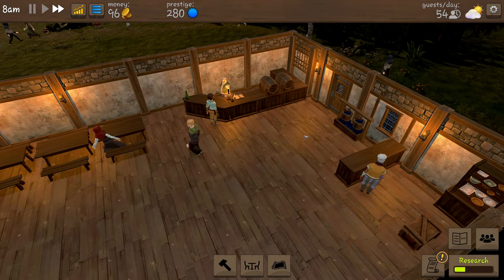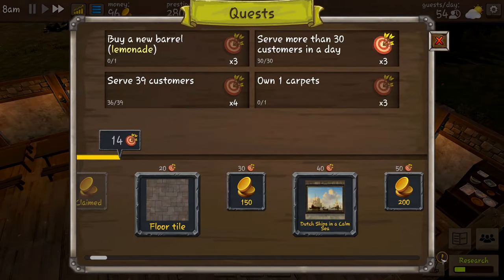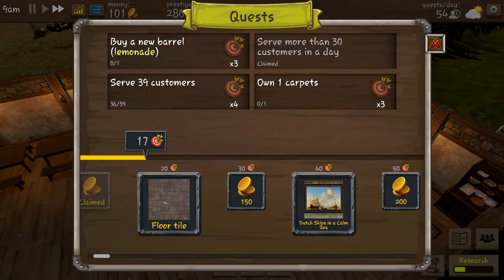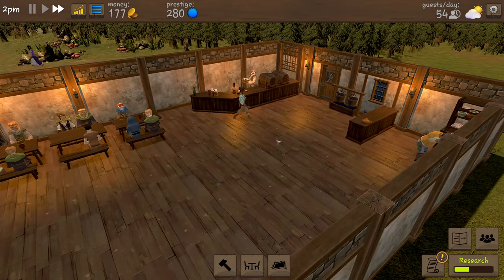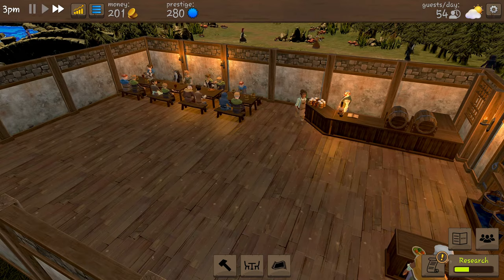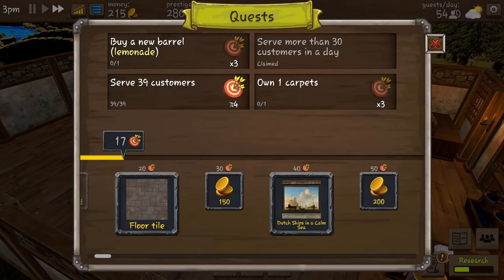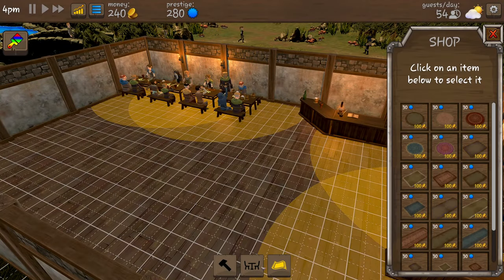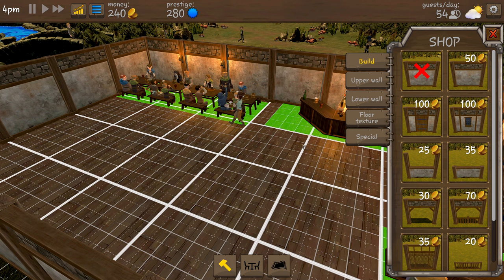We're at 96 coins and should make enough money just in this day. One more quest and we can change our floor into floor tiles instead of this wooden look - though I do kind of like this wood. We're nearly there and we've done loads today. We have unlocked the floor tiles - let's have a little look.